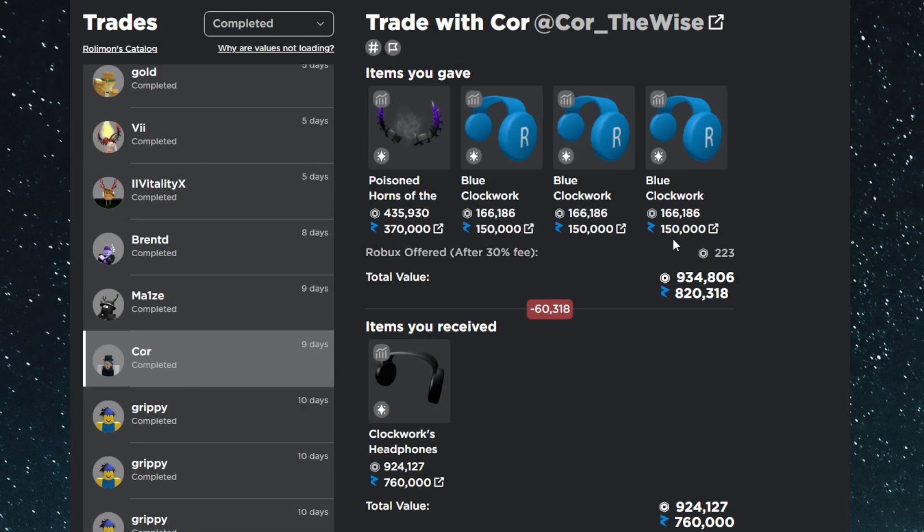The next trade highlight is another upgrade into the Clockwork Headphones. I gave the Poison Horns and three Blue Clockwork Headphones — about a 100k overpay at the time, and now it's a 60k overpay since the Clockwork Headphones rose 60k and then dropped 40k. Done nine days ago, I considered it a win at the time, and I used this as another stepping-stone upgrade toward the two main big trades coming up.